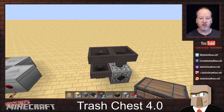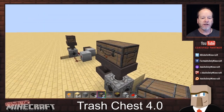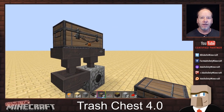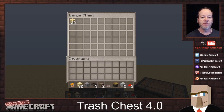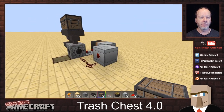This is a trapped chest. The reason it's a trapped chest is because we don't want the trash to start falling down into the lava before we know for sure we wanted to do that. If you watch, we throw some sandstone in here and nothing happens to it. With a regular chest it would already be dumping in.